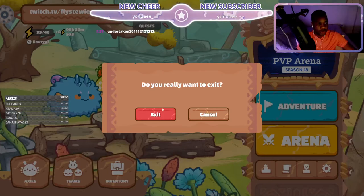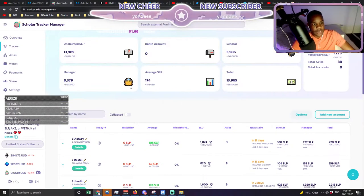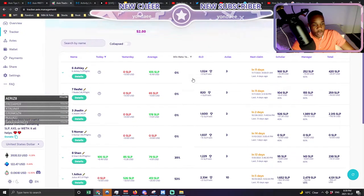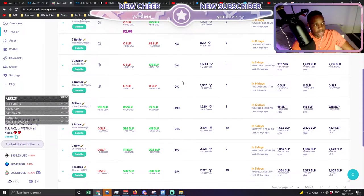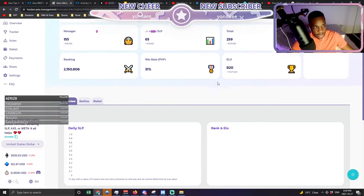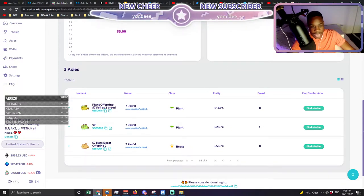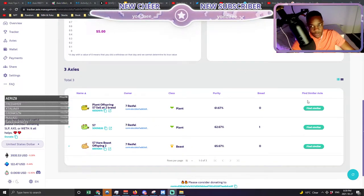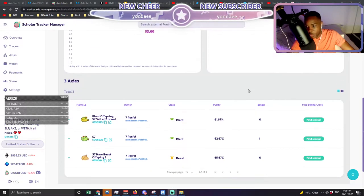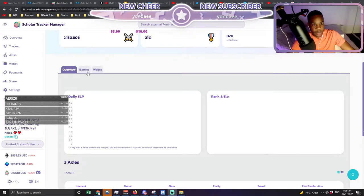If you've never seen this site before, this right here is one of the great genius scholar tracker managers — tracker.management. It does all your work for you. What's great about this site is that when scholars first come in and they're learning the game, you can actually watch their games and see how they're doing. That way you can see if they're doing well, what they can improve on, what they're doing great already. Once you're on this site, you just click battles.